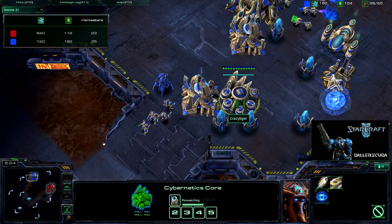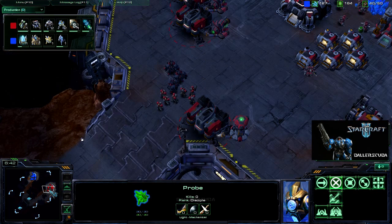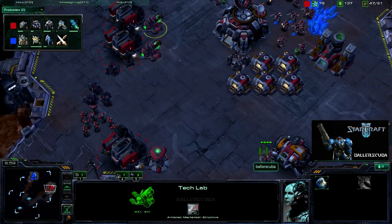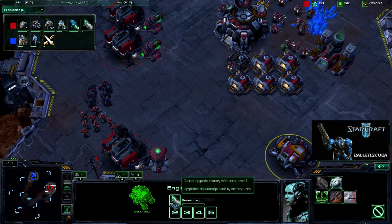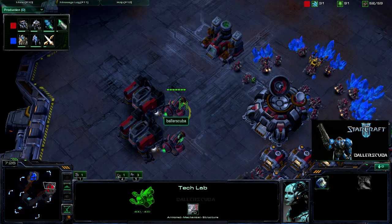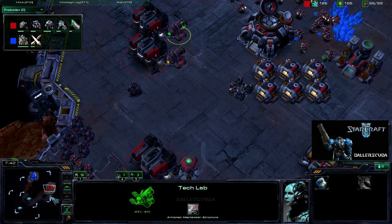Warpgate technology is almost done. It didn't look like he was chrono boosting that — he looks like he's microing his probe. I am queued up a huge production tab, getting pretty much everything: Stimpak, Concussive Shells. Once Concussive Shells is done I should go for Combat Shield, but I might go for Infantry Weapons Level 1 instead. I think Weapons Upgrade Level 1 is more important because it affects Marauders as well, whereas Combat Shield is exclusive to Marines.